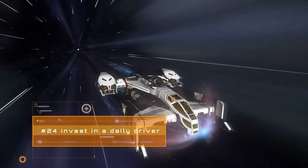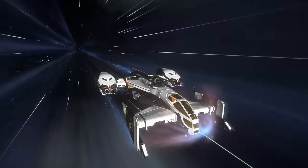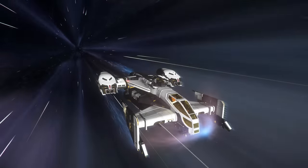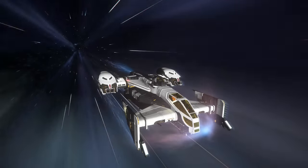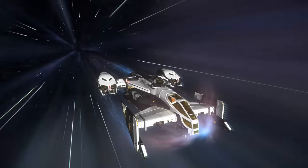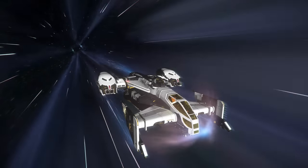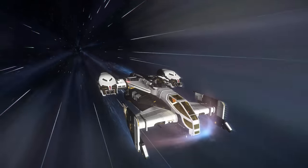Time is key in Star Citizen and distance is huge. When you've got the wallet to support it, investing in a daily driver that can take a size 2 drive and an XL1 QT drive is a huge quality of life improvement. My personal favourite is the Drake Cutlass Black — at just under 1.4 million credits, it's the cheapest ship with a size 2 drive. For context: the journey from ArcCorp to Microtech in a Cutlass with an XL1 takes 4 minutes 29 seconds, while the same journey in a stock Aurora takes 8 minutes 44 seconds. Add up all the time you spend quantum travelling, and this becomes a worthy target.